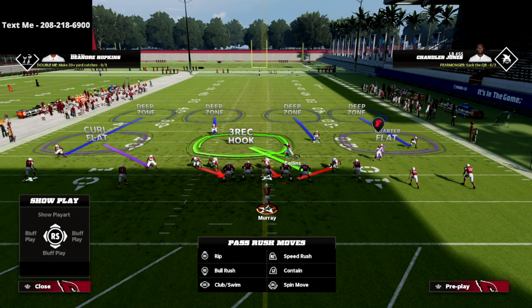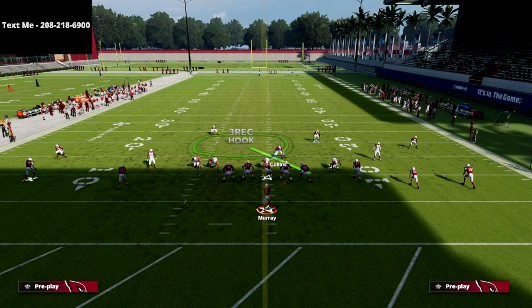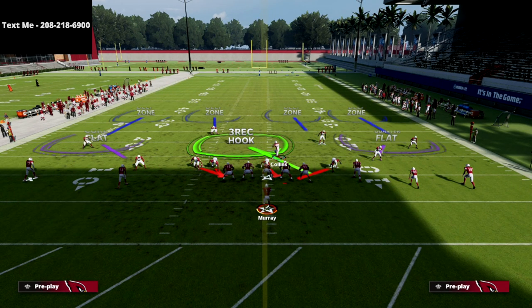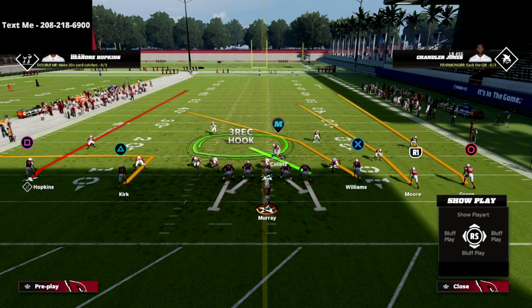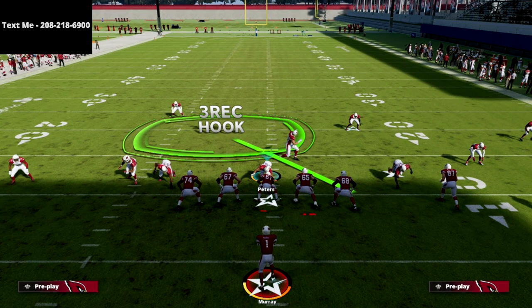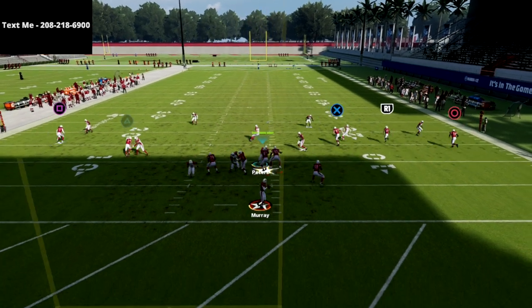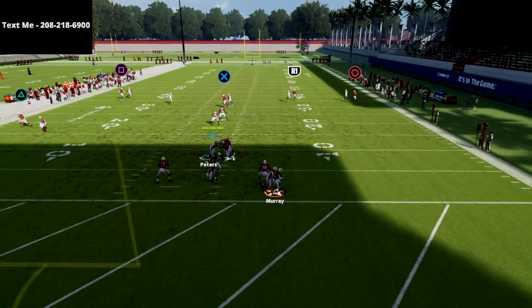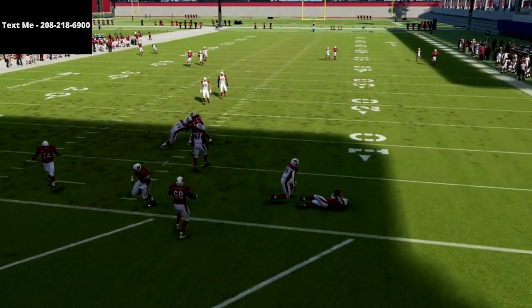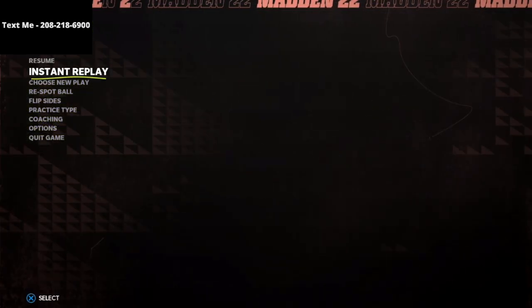We're going to work to this three wide receiver side on the right. Let me show you first and foremost — four verticals. I've got four people going vertical, so I'm going to back off and use our defensive lineman. Watch how this works against a five wide receiver set — you're going to see instant pressure, and just like I said, we get match coverage across the board. Let me jump into instant replay and break down the coverage.